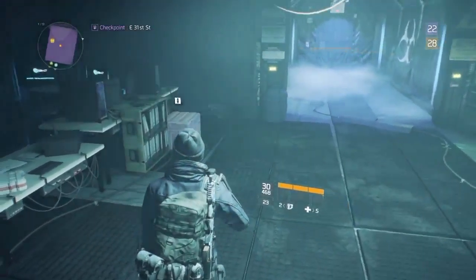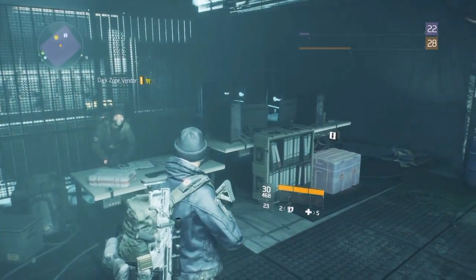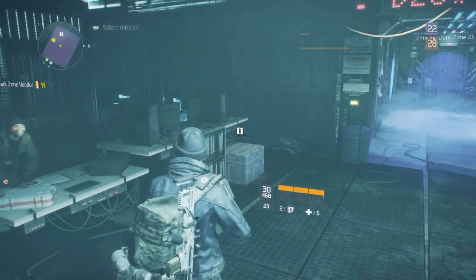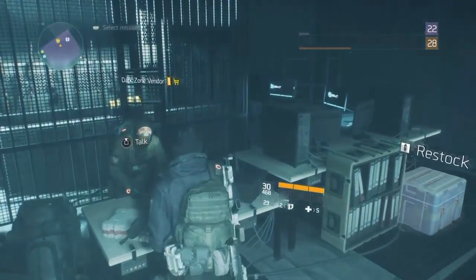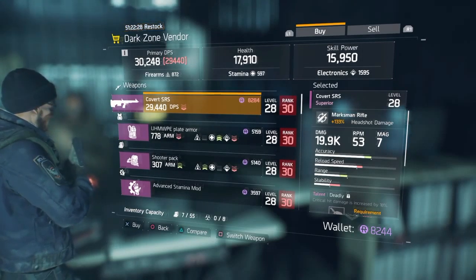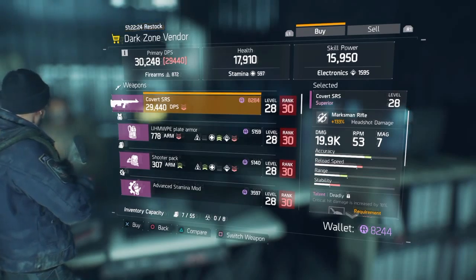Right inside the top corner, you can see my two different ranks: Rank 22 in the Dark Zone, 28 in the normal story. If you die in the Dark Zone, you lose XP for your rank. And if you become a rogue agent and die, you lose more XP and you also lose money.